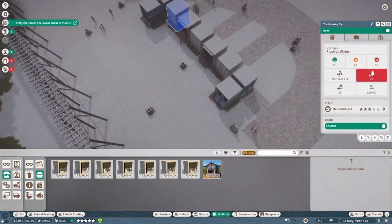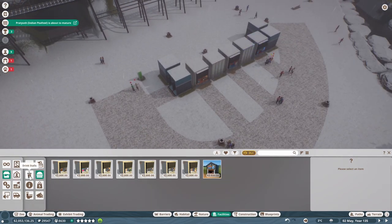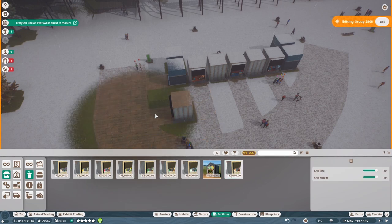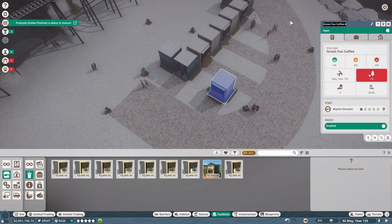I want to add a couple more — great ideas I got which make sense in the region as well. Let's go ahead and put down a Street Fox Coffee. I could put it down over here. Let's put the Street Fox Coffee down over here, and I'm going to call it — it's a mocha-style name. 'Mocac' — yeah, there we go. Makes sense for a coffee spot. And if we're going to keep this area kind of cool, then it's a good idea to have this. Breaks our symmetry a little bit, but I don't mind — it's nice to have a little asymmetry here and there.